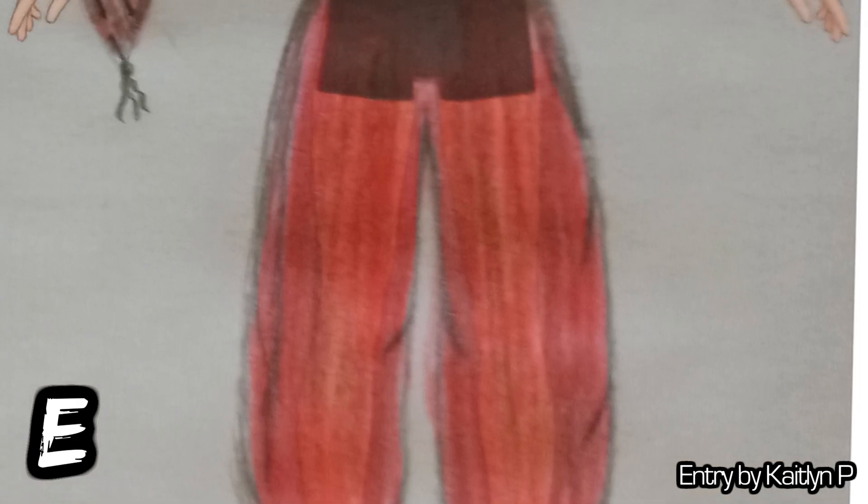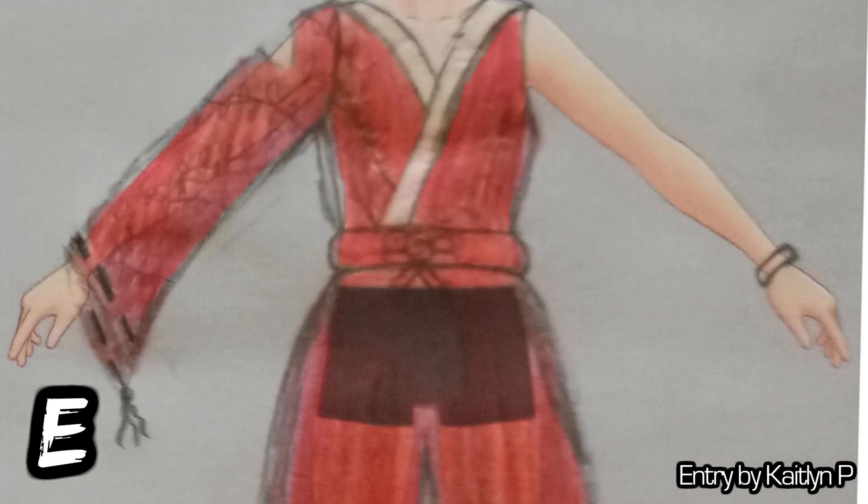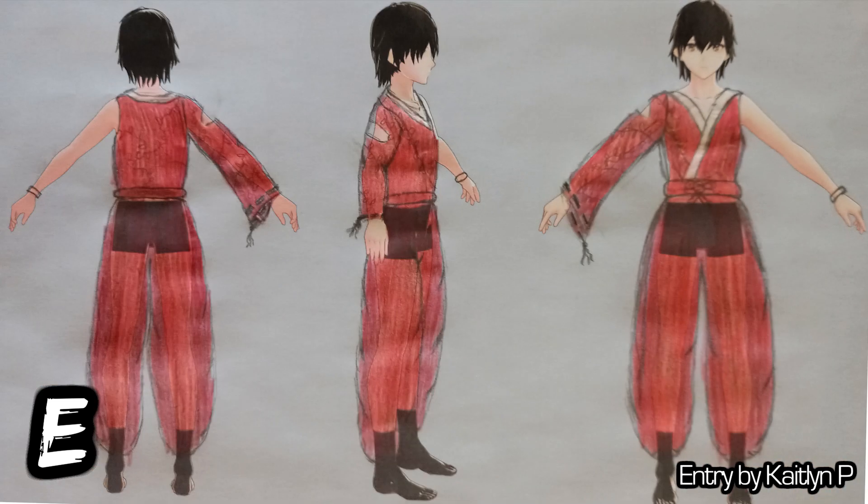Entry E was submitted by Caitlin P. It's a very Asian-inspired Daikun — traditional Japanese that reminds me of Inuyasha. I quite like the idea of an asymmetrical sleeve too. Now, this was obviously drawn on paper, so you can see the template's underwear and legs underneath. Don't let that deter you — obviously, that won't be there in the final product.